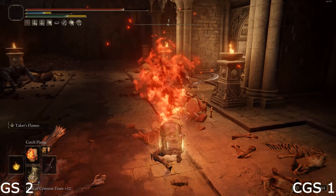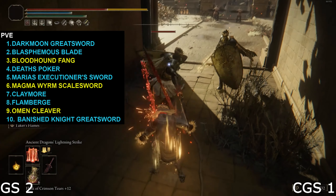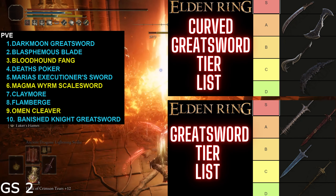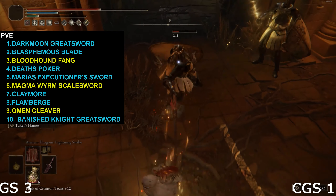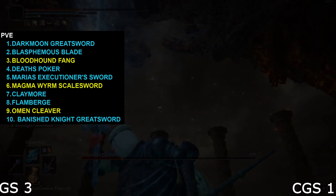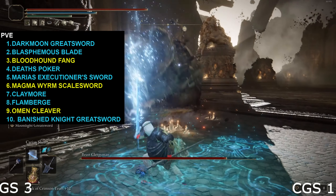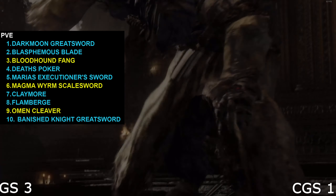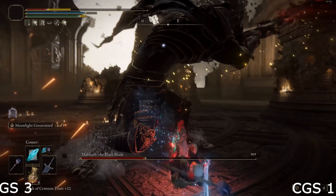The best greatswords and curved greatswords for PvE — on screen is my top 10 for both, blue signifying the greatswords and yellow signifying the curved greatswords. I already have separate tier lists done within the last week, link down below. This is not even close. Greatswords house some of the best weapons in the entire game, especially the Darkmoon Greatsword and the Blasphemous Blade — they're absolutely amazing. Death's Poker is a very solid option, and Marika's Executioner's Sword is a boss-melting machine. The curved greatswords do have decent options — Bloodhound's Fang is definitely one of the best weapons in the entire game, it's unfortunately up against the Blasphemous Blade and the Darkmoon Greatsword. Magma Worm Scale Sword is very good at damage as well. Probably A tier overall for curved greatsword PvE options, and SS tier for greatswords — they're that good.